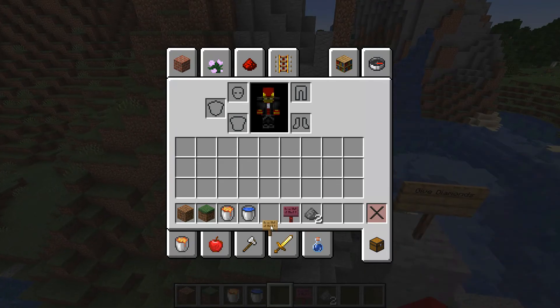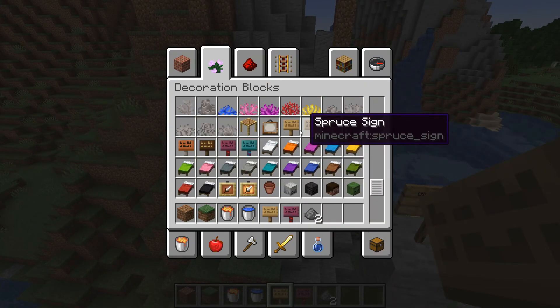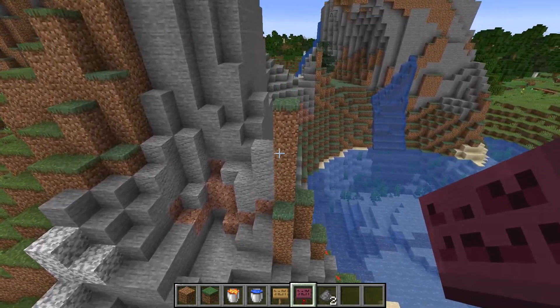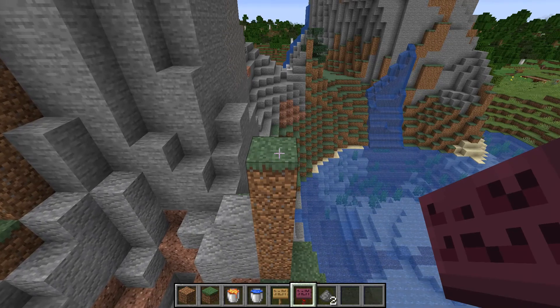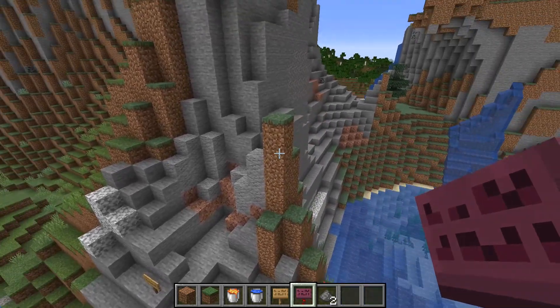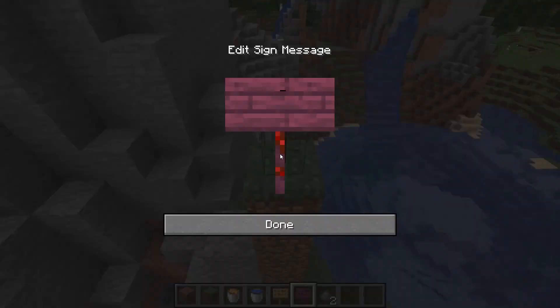Now you can use any sign whatsoever — it doesn't really matter. You can use an oak sign, a spruce sign, or a crimson sign. As long as you have an idea of what you want to put on the sign and also what action or command you want to use.